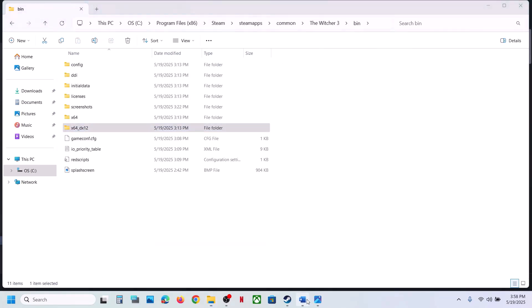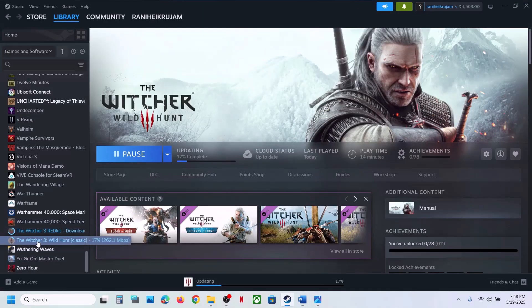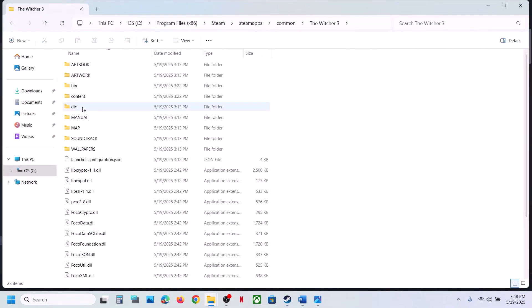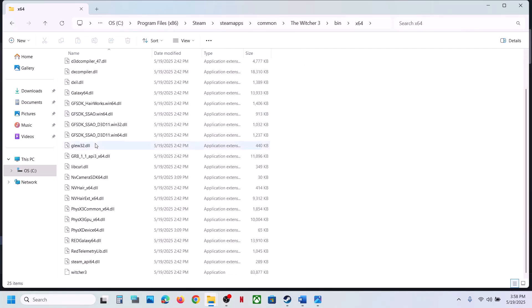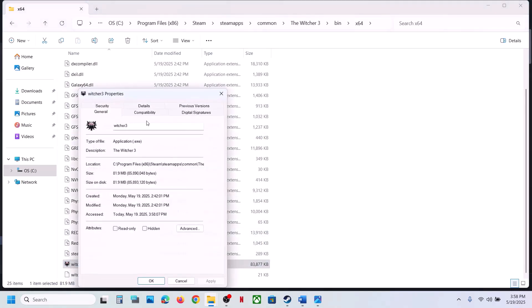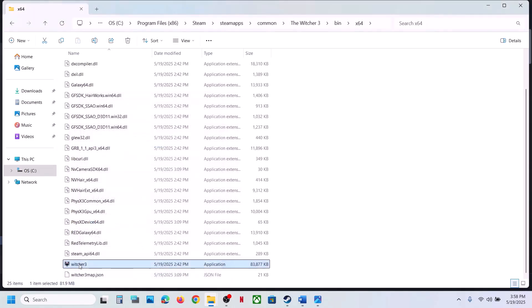If still not working, try to run the game as an administrator from the game installation folder. Right click on the game, select Manage, Browse Local Files, open the Bin folder, open x64, then right click on the game exe file, select Properties, go to the Compatibility tab, and put a check on Run this program as an administrator. Hit Apply, click OK, double click to launch the game, and check.